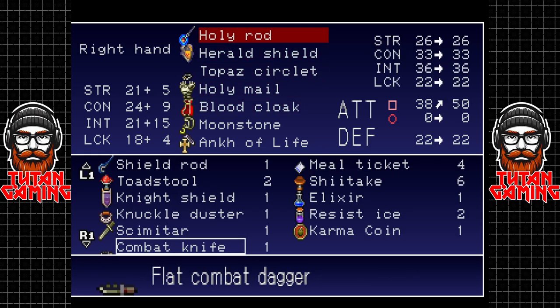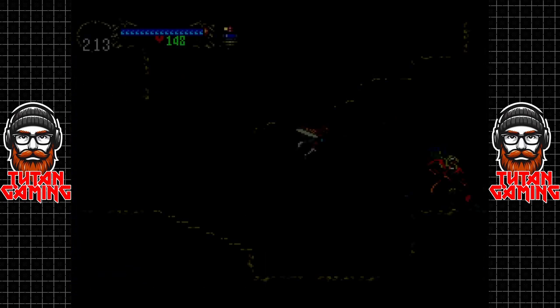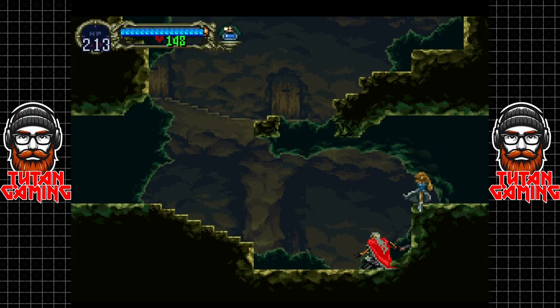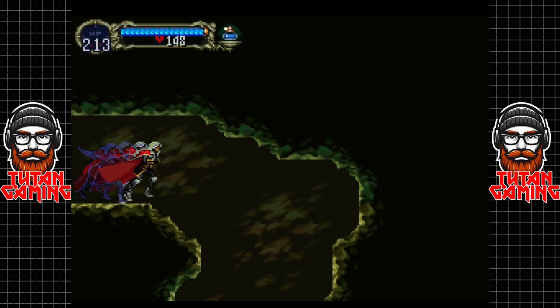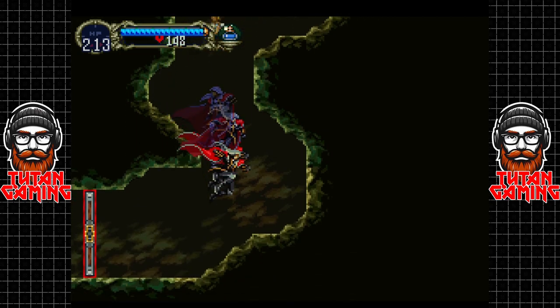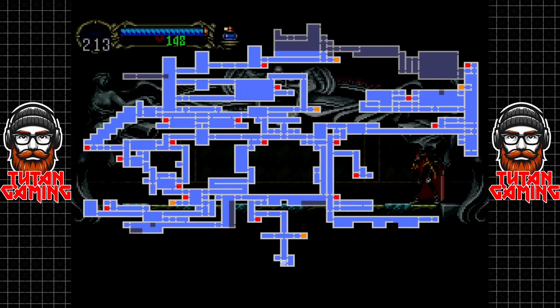The combat knife that we just picked up is very, very powerful. It's similar to the knife we had at the beginning of the game - it has a crazy fast attack speed. Not only does it do monstrous amounts of damage, it's really fast.